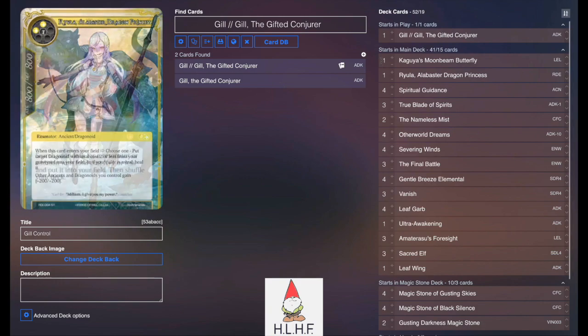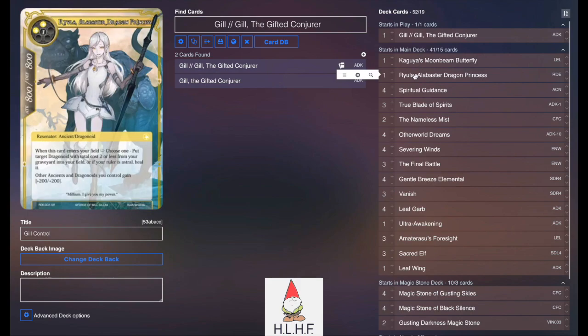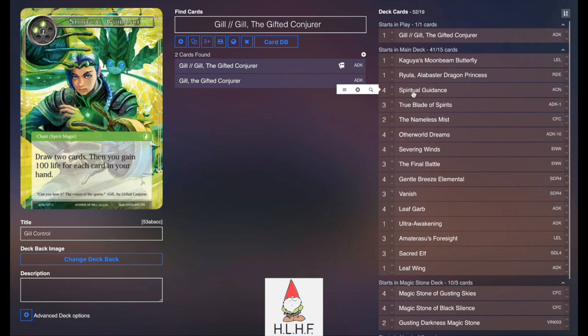Going into the lineup of cards, we play Akagya's Moonbeam Butterfly. We don't play a ton of creatures in this deck, so Akagya's helps us grab those. One Ryula to heal Gil should he die from a final battle or trading into a ruler. Four Spiritual Guidance — this is a spirit magic and probably the thing you're going to cast most often off your first Gil flip. Being able to exile two things, produce three, search for this card immediately, cast it, draw two more cards, and gain a bunch of life all essentially for free is really strong. This is probably one of the only decks that can run Spiritual Guidance effectively.